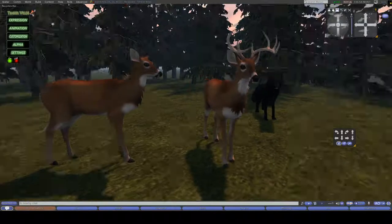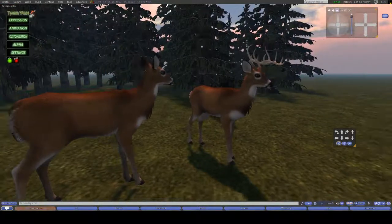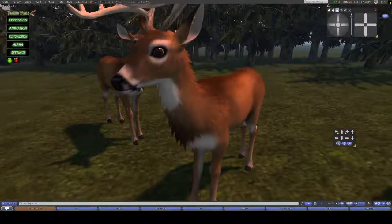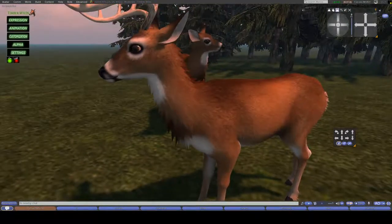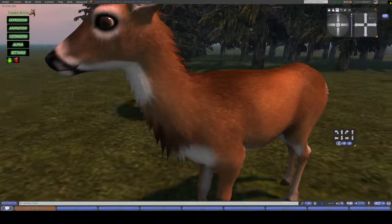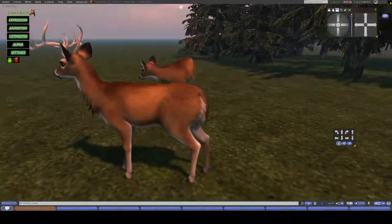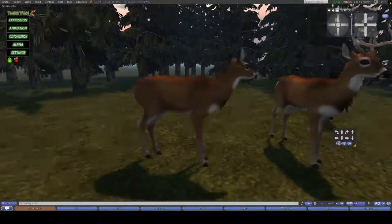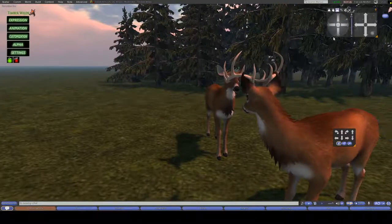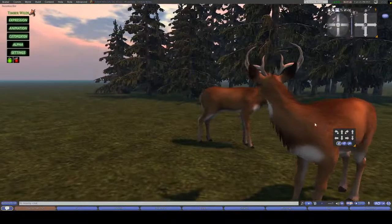Now we have a buck and a doe. Just looking at the out-of-the-box avatar, you'll have a very high-quality deer, very realistic. It's beautiful. Each little vertex, the fluffs, the shape of the body — it's all very realistic and nicely done. It's a very high-quality avatar, definitely worth the price, and it has a lot of features.